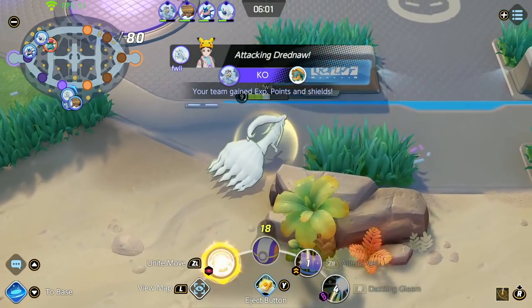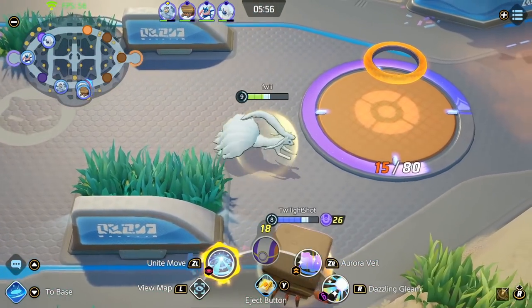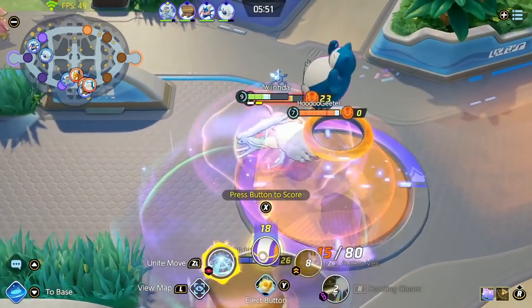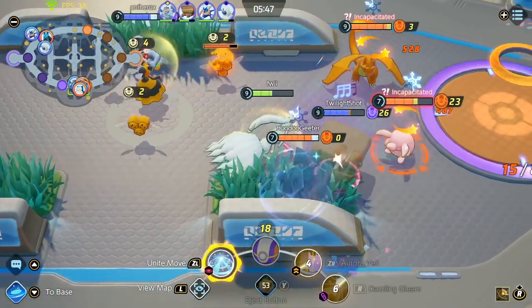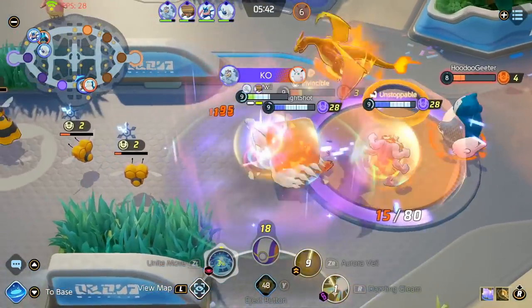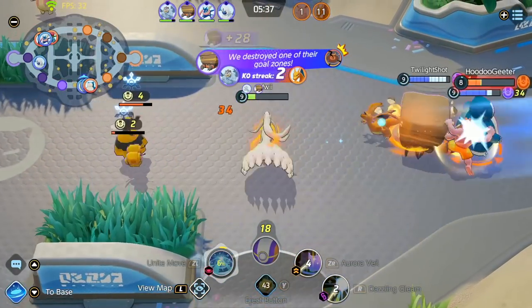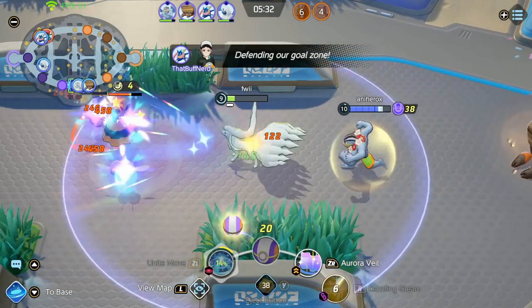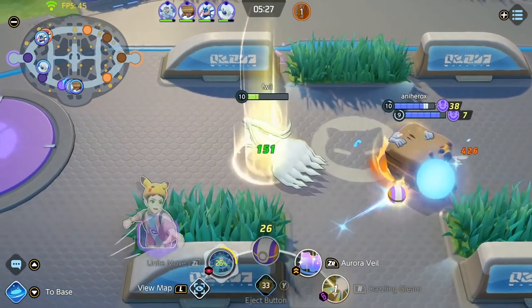That puts us ahead quite a bit. The enemy did get the Rotom top so we needed this Dread for sure, otherwise we'd be behind in pressure. I pop the Veil and the whole enemy team showed up, but this fight isn't that bad for us since we also have three people. Unfortunately my Crustle knocked the other two out of my Unite move, but that didn't really matter — the Charizard used his ulti on my Aurora Veil, which negated a lot of damage. We managed to break the bot tower and everything is going pretty smoothly, though our top lane is losing quite heavily.